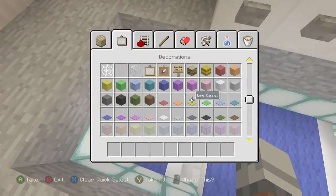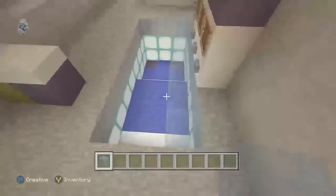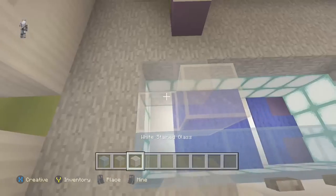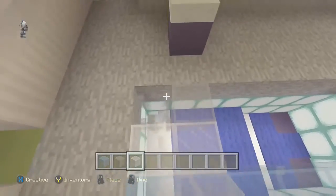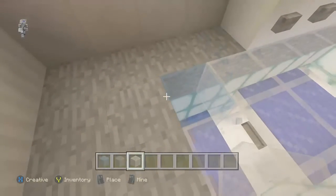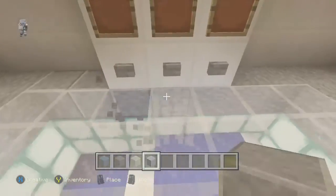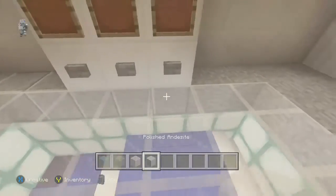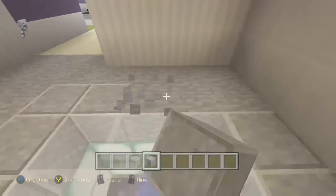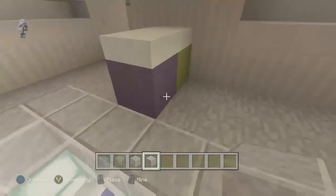I'm gonna use white tinted glass — I feel like it looks the best — and then we're gonna surround this whole thing with a little bit of a border, probably using andesite. I'm getting a lot of lag here so I'm probably gonna cut when I start to work on the backyard patio. I think this looks pretty good for the garage and I'm pretty sure I got every detail there.